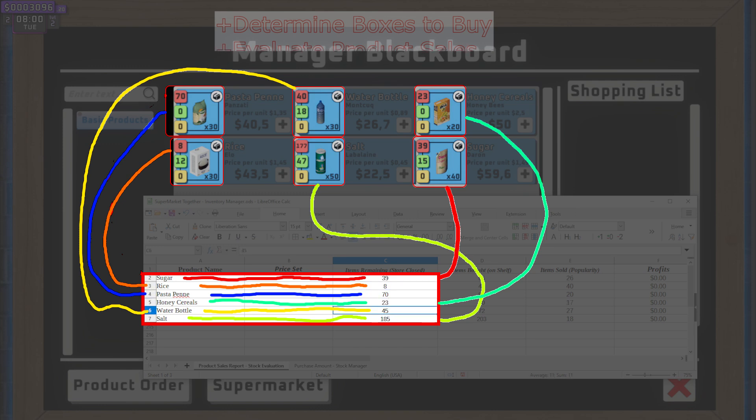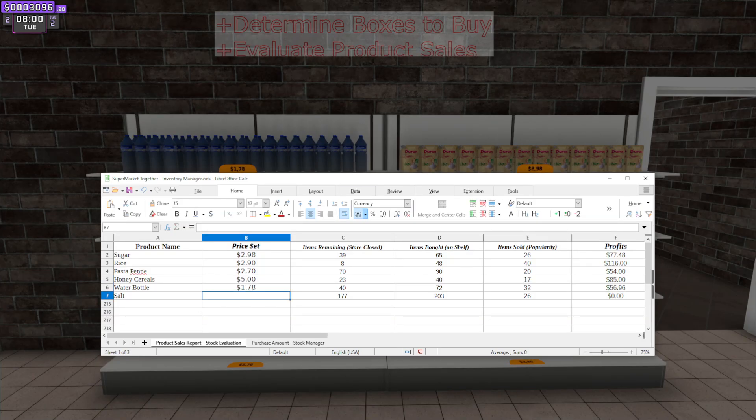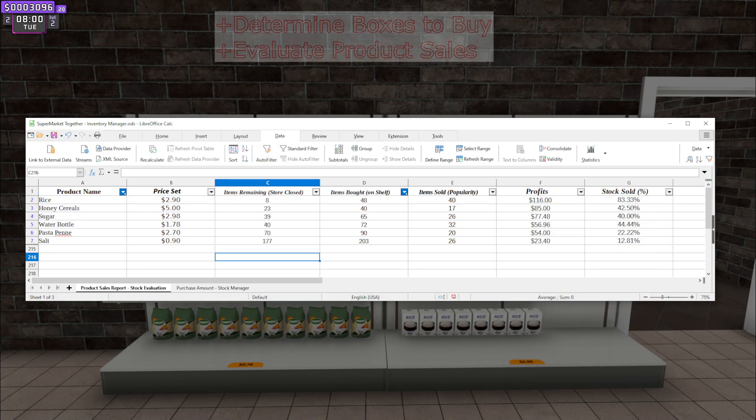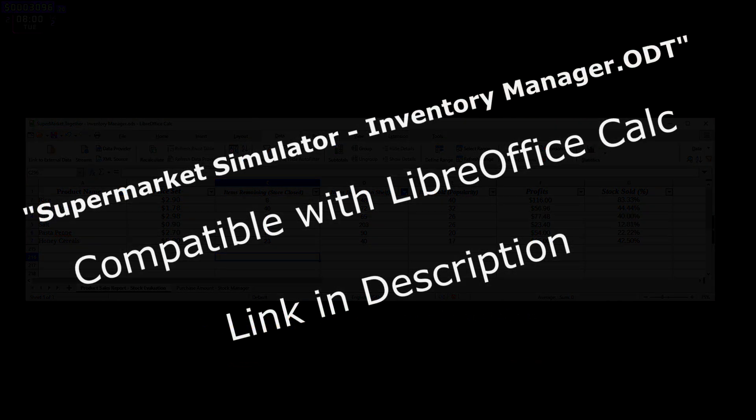Look at this. I just entered the remaining amount and it'll tell me a bunch of stuff like the percentage sold, the profits, and I can even sort the items based on popularity. This should definitely be an added feature to Supermarket Simulator. If you agree, share this video with the devs. But until then, this Excel sheet that does all the calculations will be in the link below.